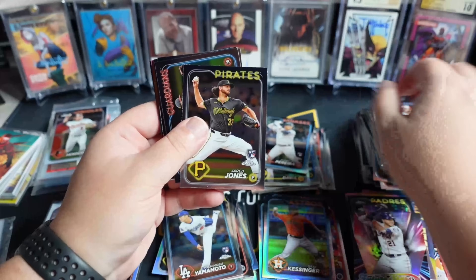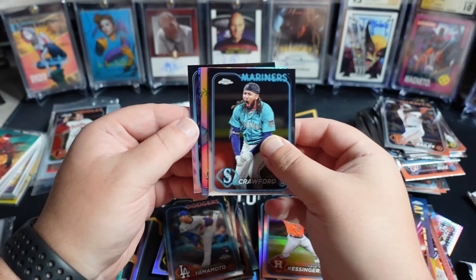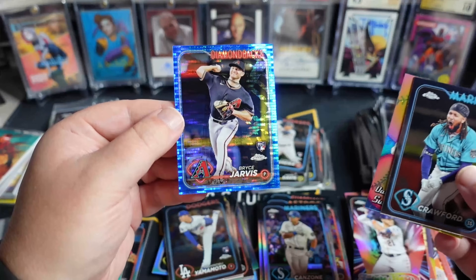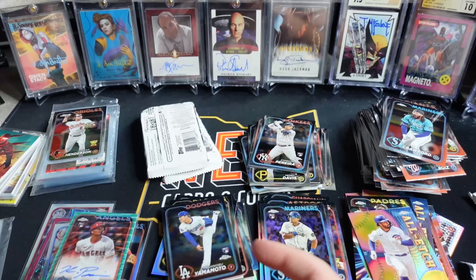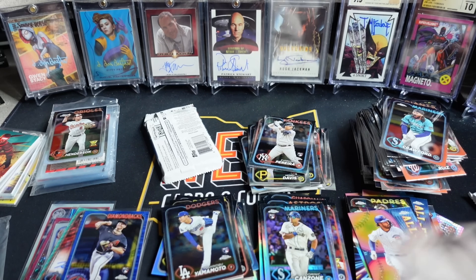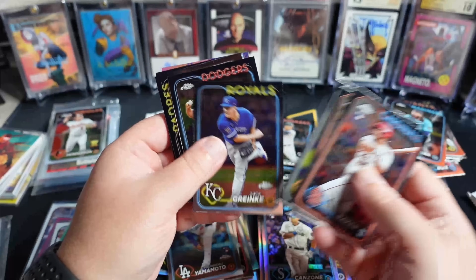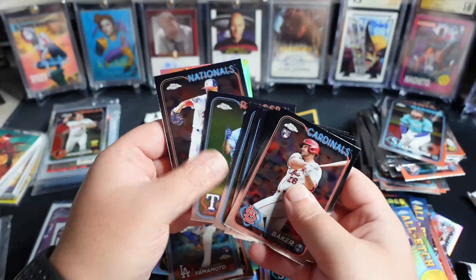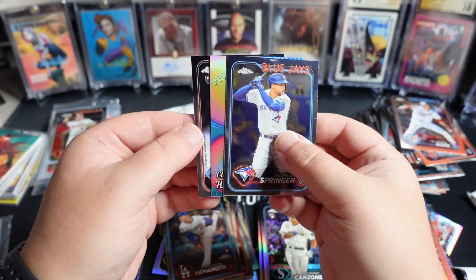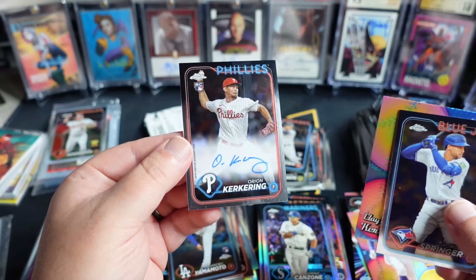Looks like we got something blue in here. David Hamilton having a good year. Jared Jones having a really good year until he got hurt. Torkelson, Patrick Bailey, JP Crawford. Our refractor — Canzone. Here's a blue speckle, Diamondbacks — Bryce Jarvis out of 125, and a Swanson insert. Nothing super crazy. CES, Colton Couser — very deep rookie class with some definite headliners at the top. Evan Carter base refractor is pretty good, though he's not having the greatest of years. Here's our last auto — it is just a base auto, it is a rookie, Phillies pitcher — Orion Keurig.